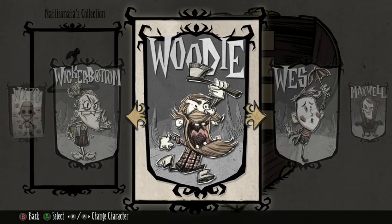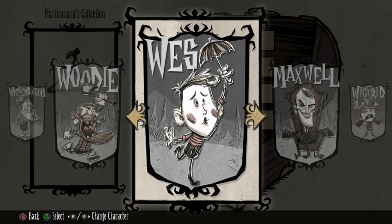Woody: if your friends are new, don't let them play as Woody. During full moons he turns into a werebeaver and won't stop until the full moon is over and he's eaten enough wood. Being a werebeaver drains his sanity. If you don't keep his log meter up during non-full moon times, he'll turn into a werebeaver spontaneously. If he dies as a werebeaver, he's resurrected as a werebeaver. He's also got a talking axe, which is pretty cool.